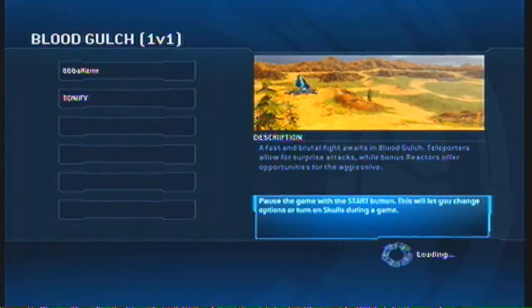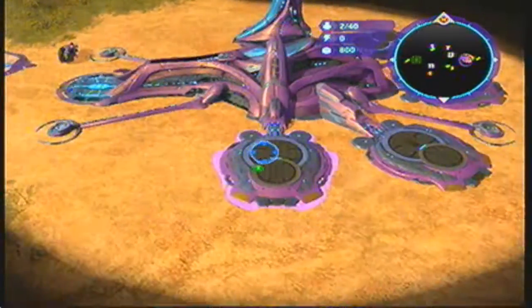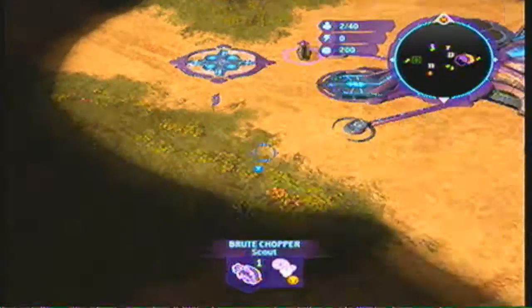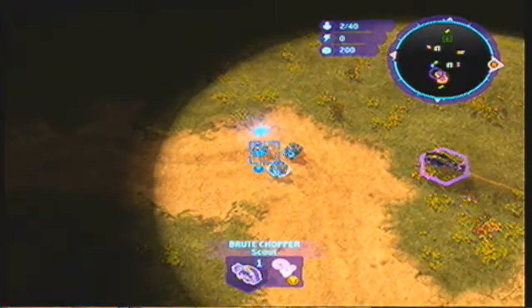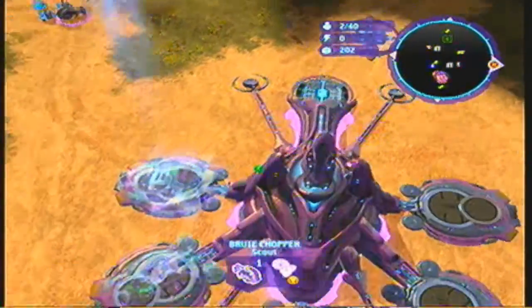When you start up the match as the Brute Chieftain as your leader, you want to go ahead and build a temple first thing right away and start a warehouse. Get your Brute Chopper out there collecting supplies. This is just the normal way you'd start any Covenant match — you always want to start with your temple and get your leader out there.